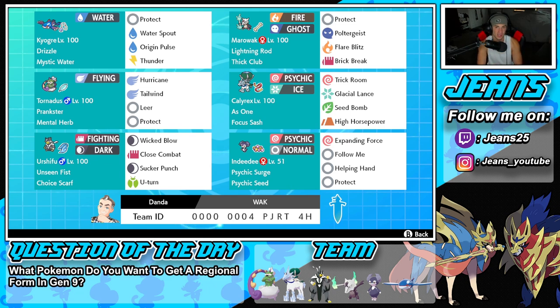Right next to him is going to be the Alolan Marowak. This Pokemon is super, super cool — it's got Fire and Ghost typing, which is just amazing. We have Lightning Rod to protect ally Pokemon such as Kyogre from Electric moves, the Thick Club to make it do more damage, and then Poltergeist, Flare Blitz, and Brick Break for its move set.